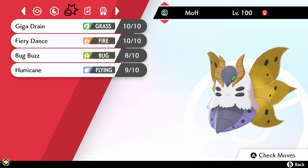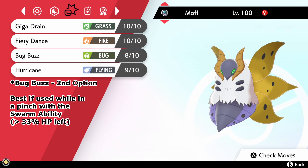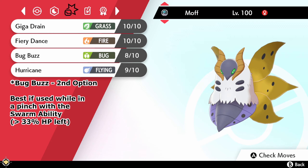Your second attack we're going to be using is Bug Buzz, for any Pokemon that's weak against bug types. That is also the move that will buff well with Swarm if you're in a pinch.